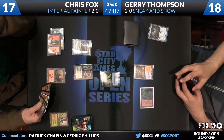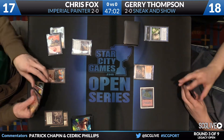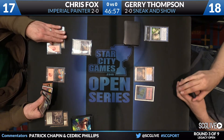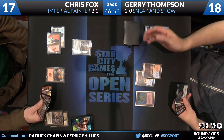There is a Spell Pierce on the Ensnaring Bridge and Chris is maybe considering his options on what he wants to do about this. He does have a Pyroblast and a Red Elemental Blast, but he's just gonna let this resolve — does not want to have his battle over the Bridge. Thompson is going to untap, take a draw. You do see a Scalding Tarn added to the hand. He also has Volcanic Island. It will be a Tarn before passing the turn back.